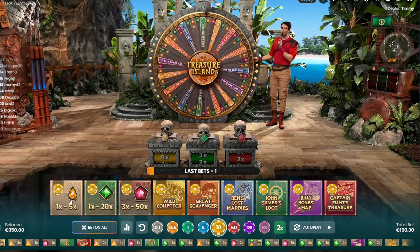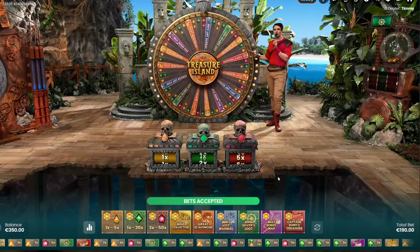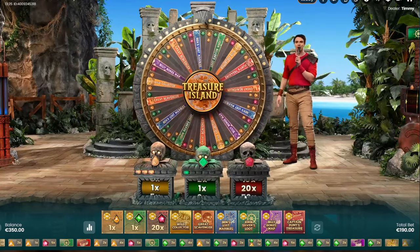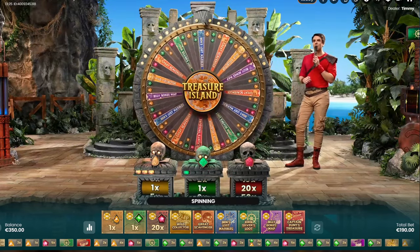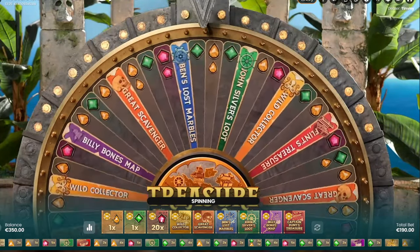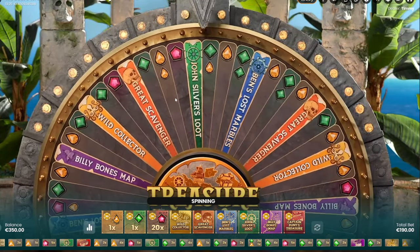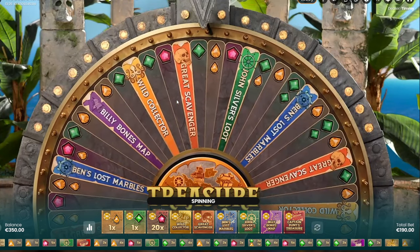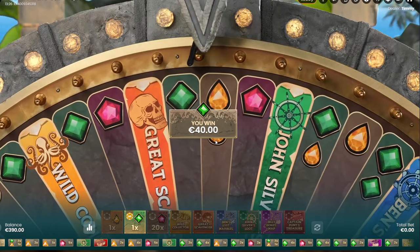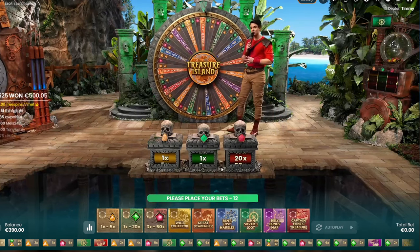We need a Wild Collector, man. Oh my god - 20x on a ruby! I have a 30 bet on it, that would be 600. Only one ruby - imagine two, that would be 40x. Wild Collector? Oh my god. No. Give me the grit! Bro, what the fuck is this, man? My fucking god, dude.